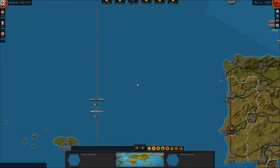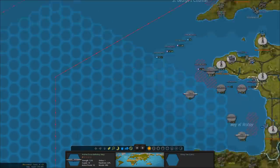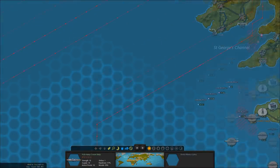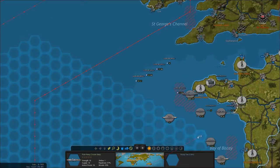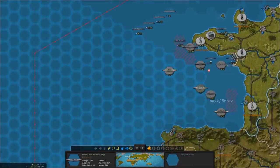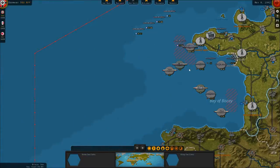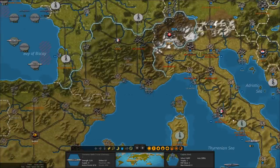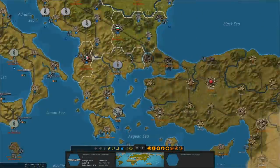I forgot about the Italians coming up here. The cruiser doesn't quite have the range either. Well, the Italian Navy is at least coming up here to play. We've got an Italian battleship and a heavy cruiser joining the fray as well — maybe that'll turn the tide a bit in our favor.